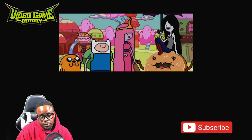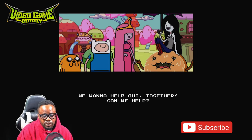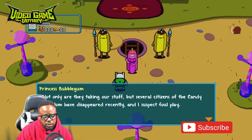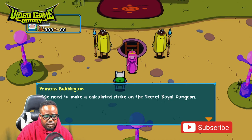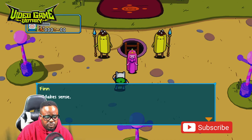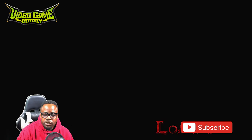Apparently some other characters want to help too — they ask 'Can we help?' and of course they can. We have the road screen. The prisoners are a serious problem — not only are they taking stuff, but several citizens of the candy kingdom have disappeared recently and most of the kingdom's treasure is missing too. They need a calculated strike on the secret royal dungeon. That said, the princess is going to walk us through the gameplay basics.